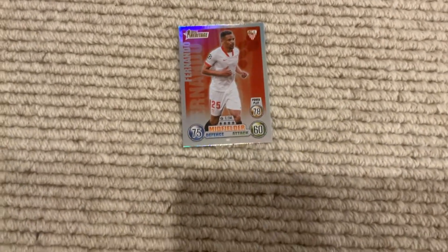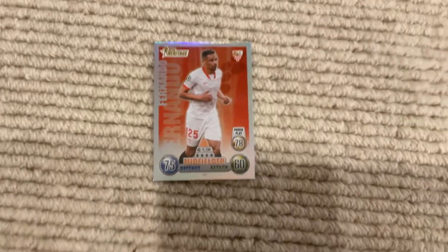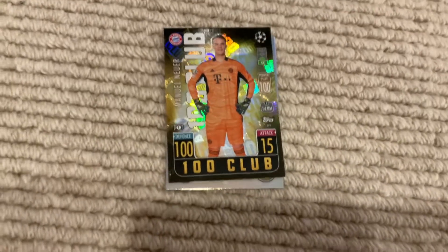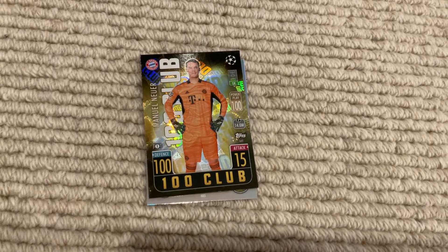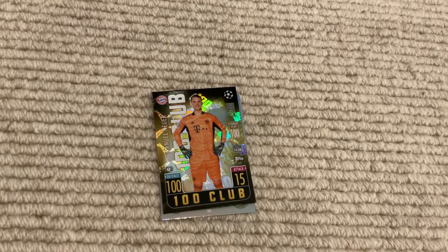I'm going to show you two other cards first. We've got a Heritage — Fernando, I think it's the worst Heritage you can get. And just so you know I wasn't lying — Manuel Neuer 100 Club is pretty cool, got him from the Lightning tin. Now you can actually see the best part of the collection — are you ready? Three, two, one.